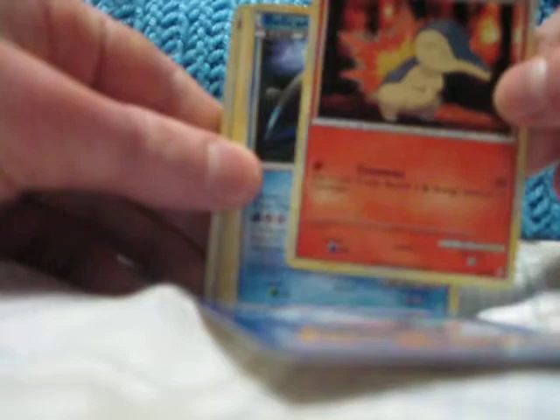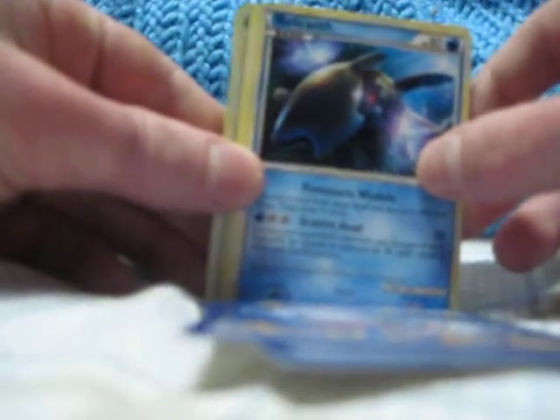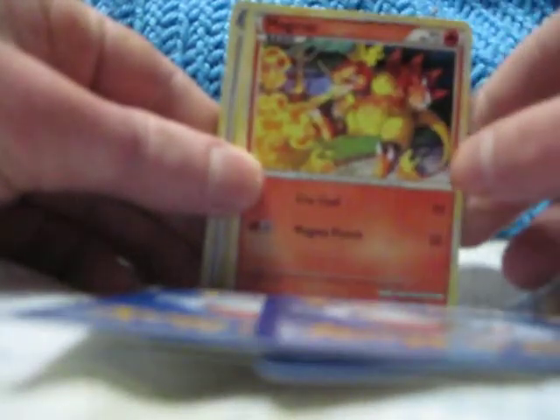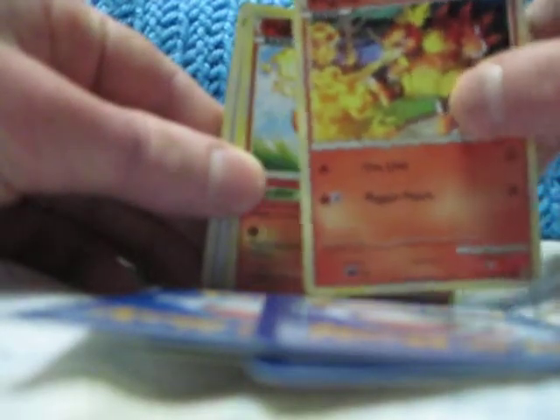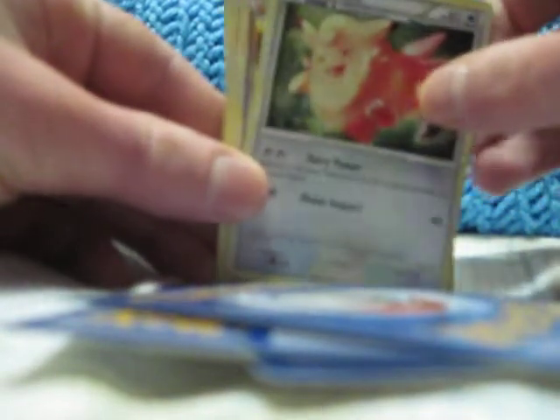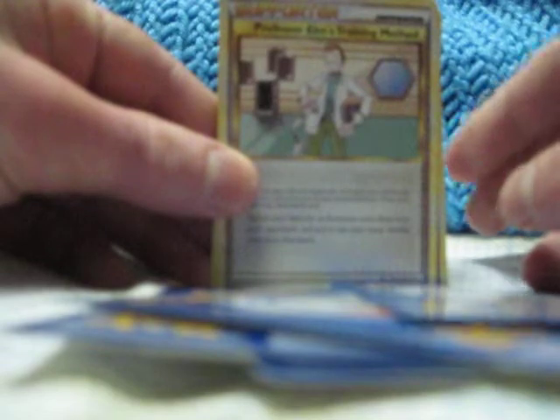All right, second pack, and that is Sandshrew, Cyndaquil, Relicanth, Totodile, Magmar, Magby, Clefable, Professor Elm's Training Method, Mime Jr., and Seviper. All right.